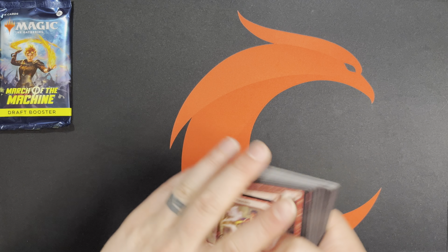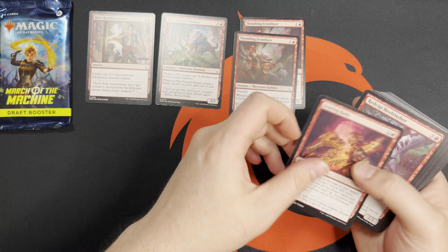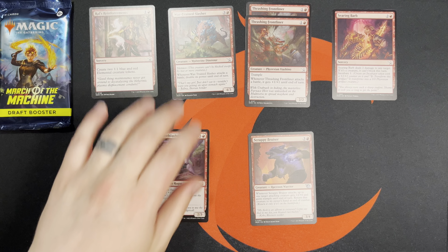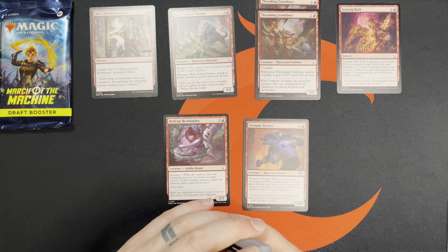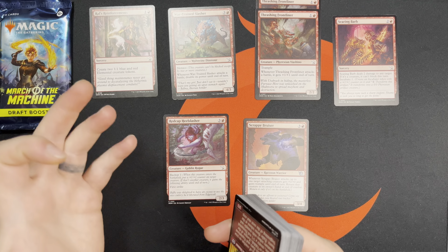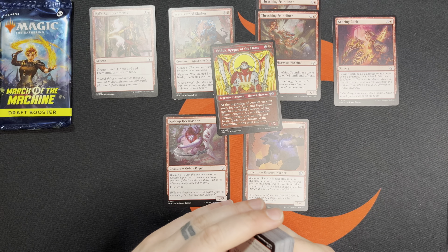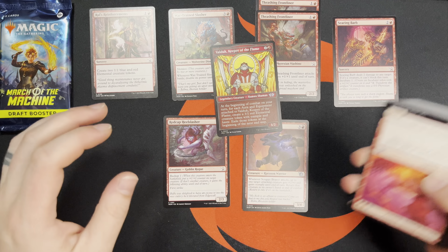Next color: red. Some of the red cards I liked: Rouse Reinforcements, Wartrain Slasher, a couple of Thrashing Frontliners, Red Cap Heel Slasher, Scrappy Bruiser. These are some good creatures, though it's a little dense at the 4-drop slot with Wartrain Slasher, Red Cap Heel Slasher, and the Bruiser all sitting there. And I was kind of surprised — there's not a lot of removal and interaction in this red pool. We've got Searing Barb as our only targeted removal spell. There was a cheeky Convoke enabler with Valdick if we could equip him enough to get some tokens, but that was kind of on the outskirts.